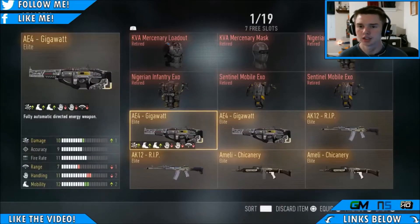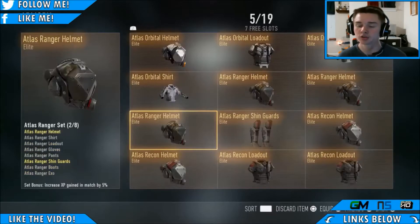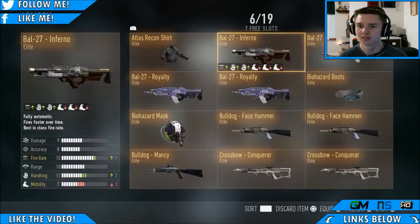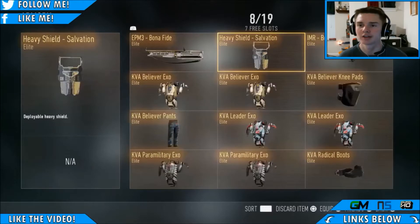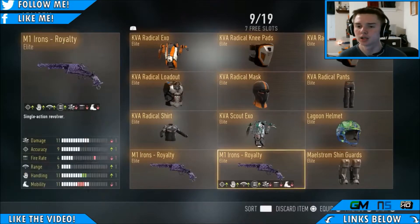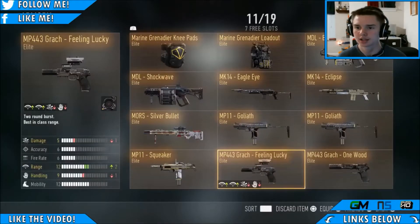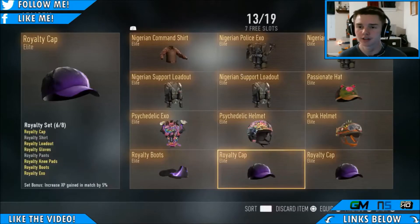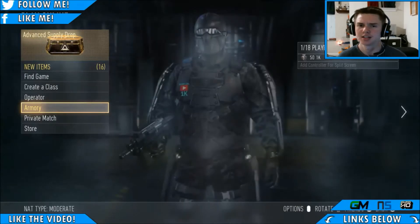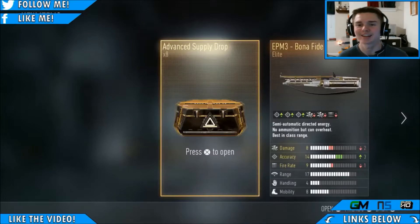Let me show you my armory real quick, just to give you guys an idea of what I have. Here's my armory — not too many, but I have like all the really really good guns except a couple. Look at that, two Royalties and an Inferno — he is probably so pissed off right now, this is hilarious. I really want the Denial stuff but I don't think that's out on PS4 at this moment. These are the elite things that I have. Look at that, BAL-27 Royalty — oh my god!